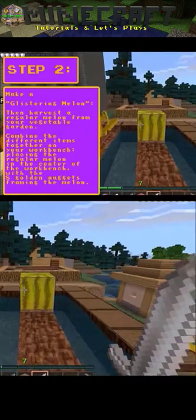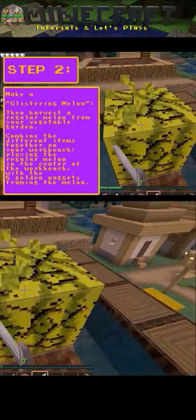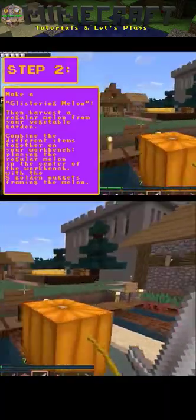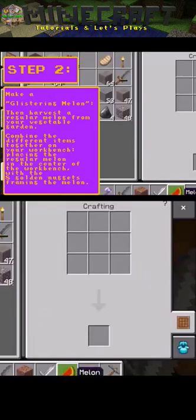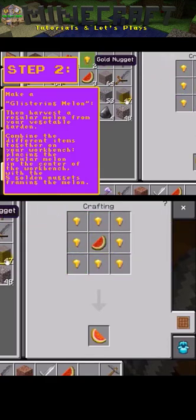Step 2: Harvest a regular melon from your vegetable garden. Combine the different items together on your workbench, placing the regular melon in the center of the workbench with the 8 golden nuggets framing the melon.